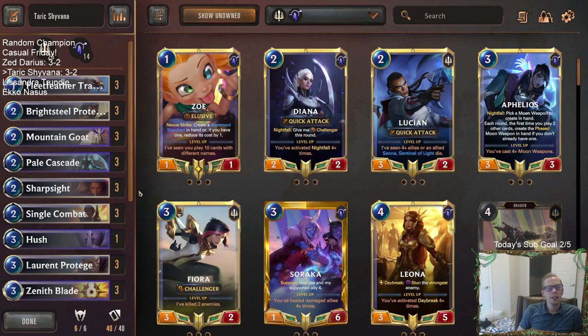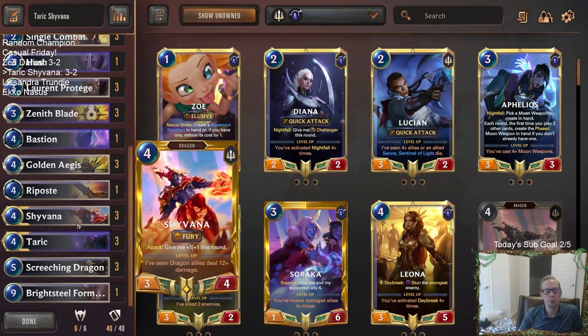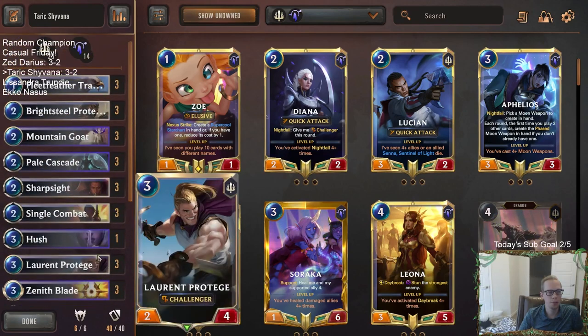But there we go — still another winning record for our random champion deck over in Master's rank. Can't be mad at that. Just a couple of great hands from Gangplank Sejuani holding us back — especially Sejuani. When you're trying to play these kind of cards, Sejuani is just perfectly positioned. Both games they had Plunder enabled on 1 and Plunder on 2, so they were leveling up Sejuani super fast. We saw about 5 Harpoons and 6 champions across the two games — just too much for us.